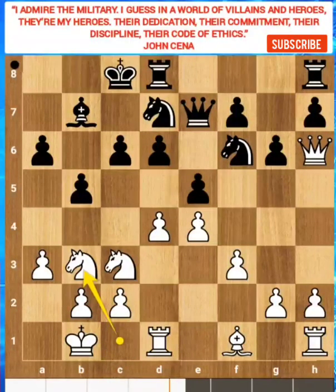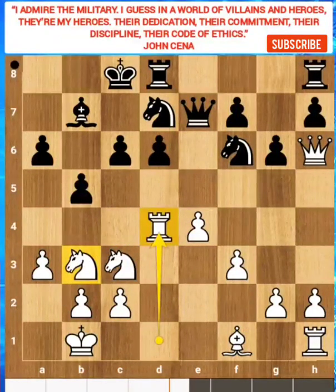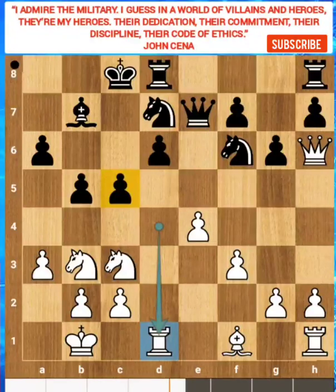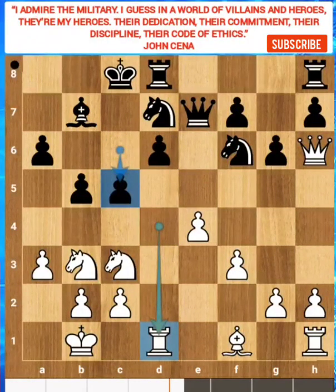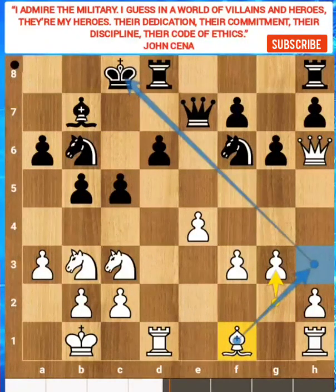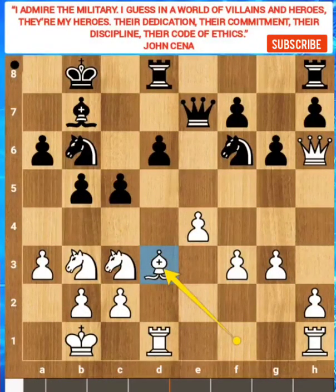Pawn takes pawn. My engine says Knight takes D4 is best, but he plays Rook takes pawn, inviting black to play C5. Rook back to D1. Because of C5, the pawn can no longer guard the D5 square — it becomes weak. So Veselin played Knight B6. G3 — he wants Bishop G3 check, firing the diagonal, because you can't move your bishop to this diagonal. Bishop D3.